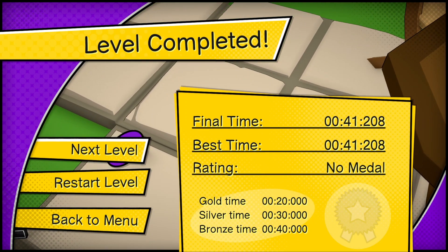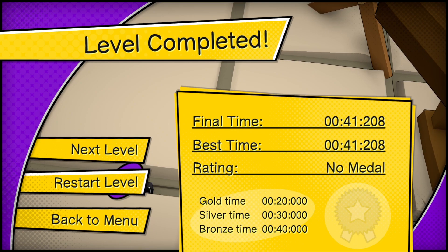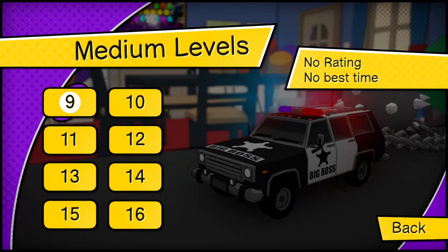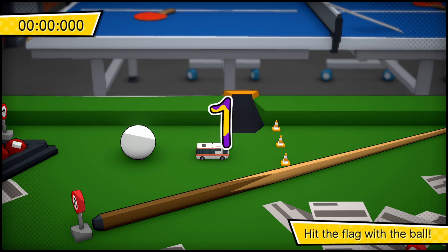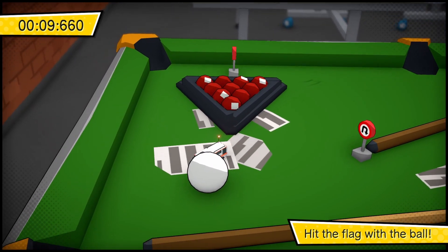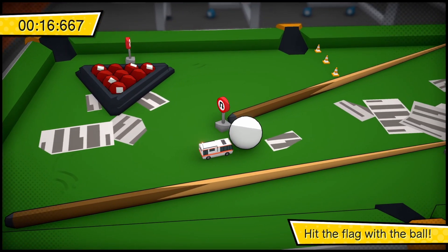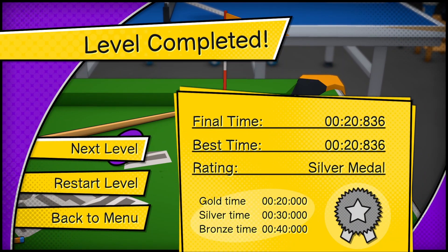That was the final domino. Back out to the main menu again — now we want to get the last two achievements, which are for completing level 9 and level 16 on medium difficulty. Go down to medium, click on level 9. On level 9 you just have to get the golf ball to the pin. It's pretty straightforward — just slowly take the vehicle, hover behind the ball, and guide it. Just slowly push the golf ball all the way to the other end. The pin is on the other side of the table and you can use the golf cues to guide your ball. Once you get to the pin you'll get your achievement.